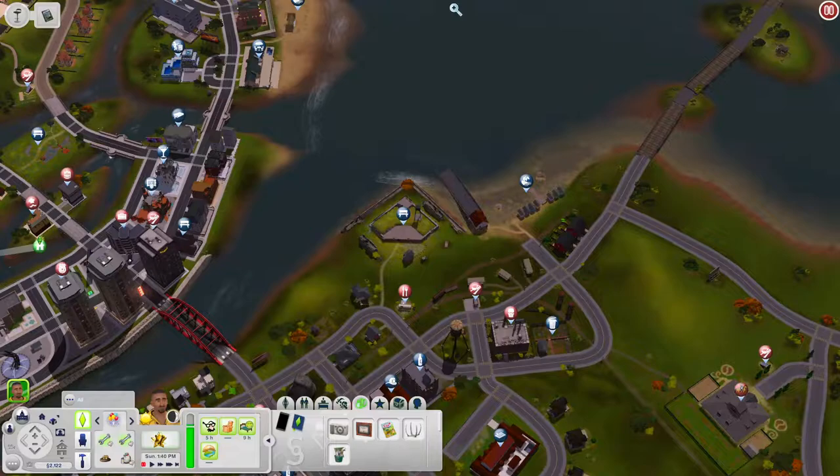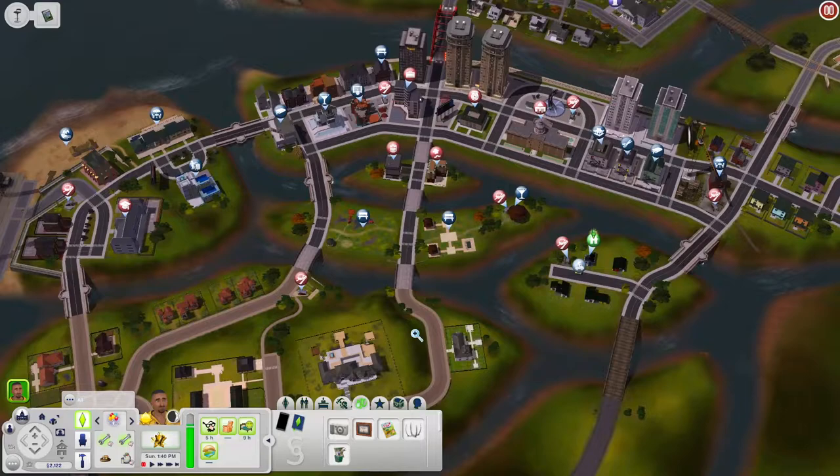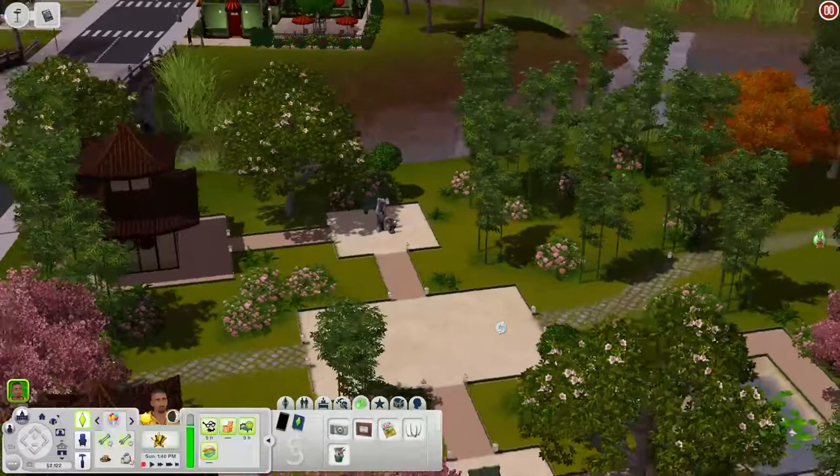We've looked at a lot on the old Jericho side, so now let's move over to the newer side of Jericho. Starting with the Landale Bamboo Garden — yo, this is a genuinely nice bamboo garden. I want this lot. This world is amazing, get this world. There's the beginnings of a Zen garden and a nicer one in the corner with a fountain.